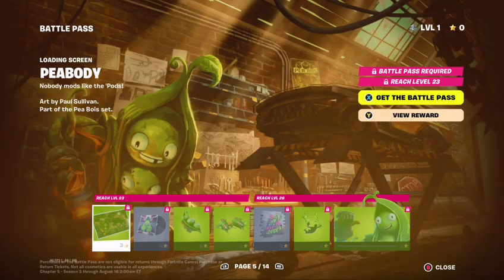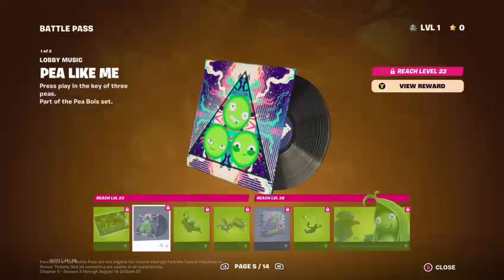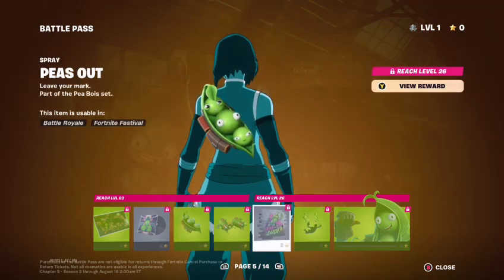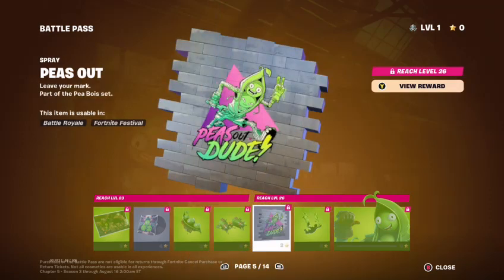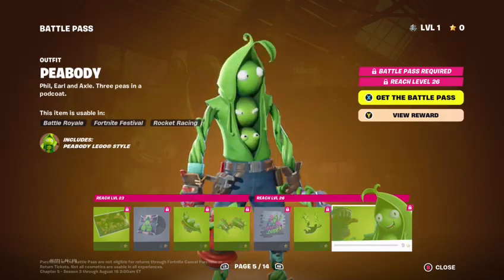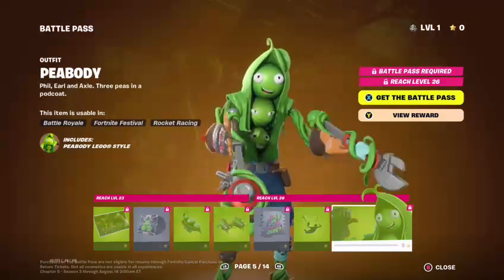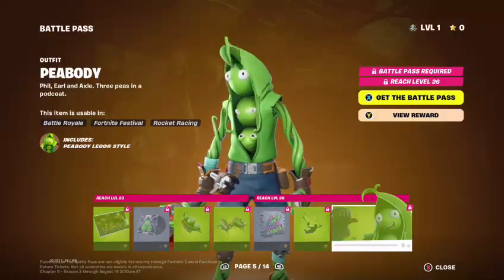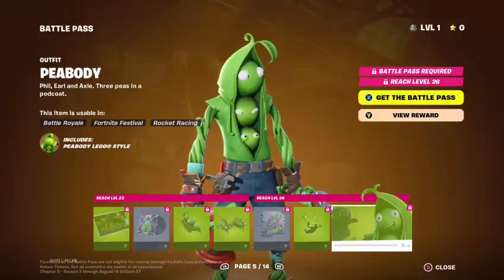And my favorite skin of the Battle Pass — the P-Buddy. So you got P-Buddy, you got P Like Me, P-Buddy's Back Bling, the P's Out spray. I absolutely love it.